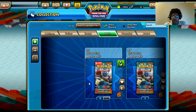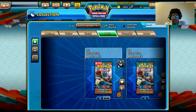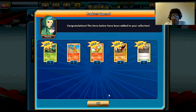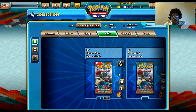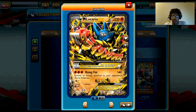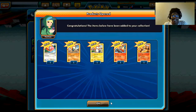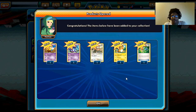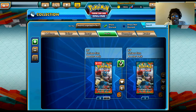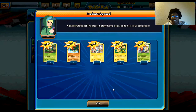Too bad you can't trade them. Seismitoad EX — I actually think about using this in my decks. It would have been nice if that was Dragon Knight, just saying. Hariyama. Oh, Mega Lucario EX! Too bad I can't trade these — why are they doing this to me? Just give me the Dragon Knight. These five-card packs are painful because it's hurting me that I cannot trade these cards.